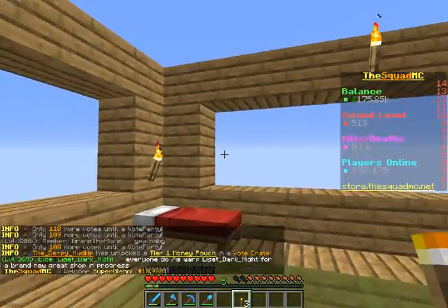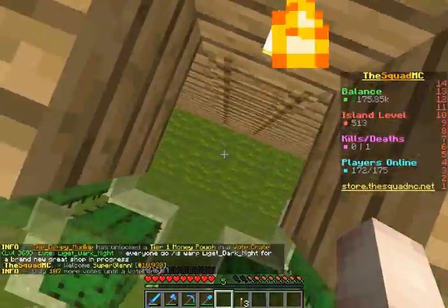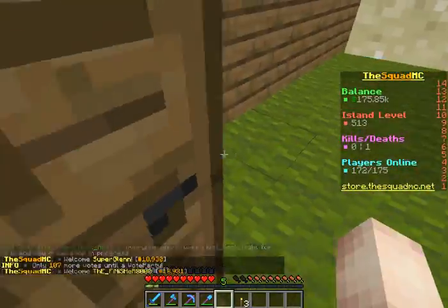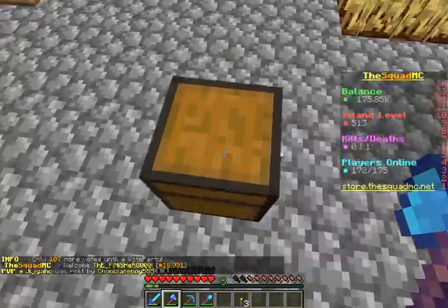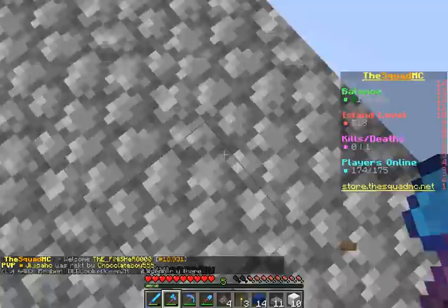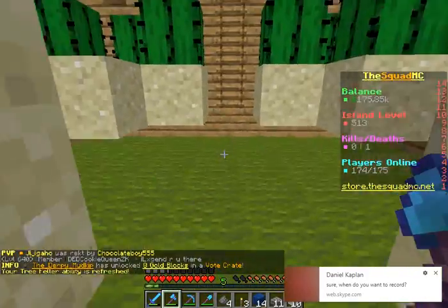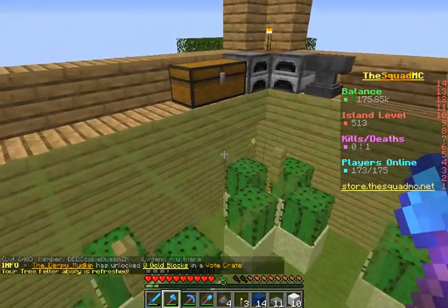I need to grab that chest that has the lapis and some other stuff and some arrows. Having your house in skyblock on top of somewhere else - oh, there's Daniel outside. I'm pretty sure you can see the Skype message. This is awkward.